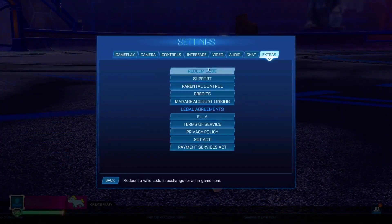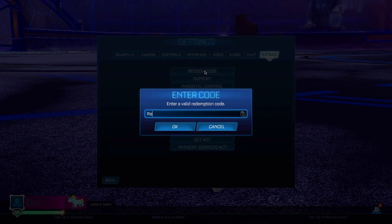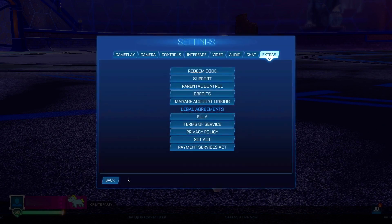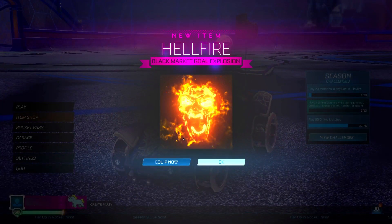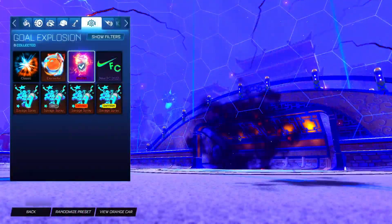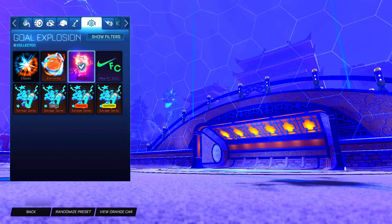For the second code, it's our very first black market. The code is: release hellfire. This gives you the Hellfire goal explosion, which is a black market item that sells for a couple of credits. Let's go ahead and redeem it — and boom, we've got the Hellfire for completely free! As you can see in-game, the Hellfire head is coming out — it's one of the cooler black market goal explosions. Definitely recommend getting your hands on this one.